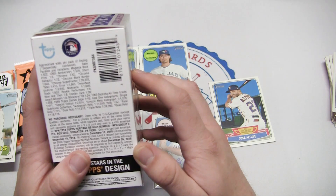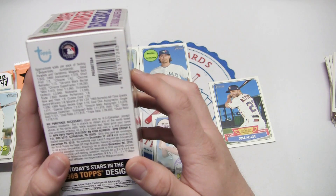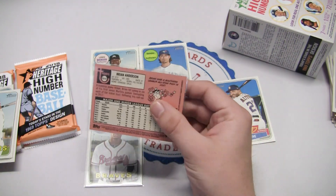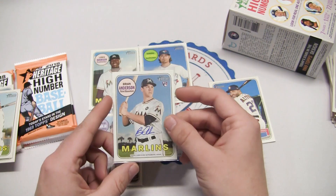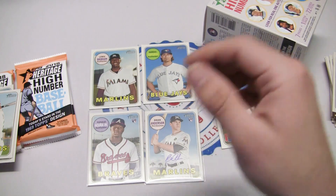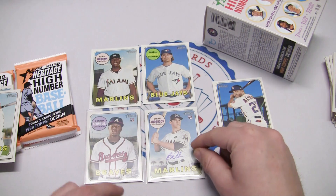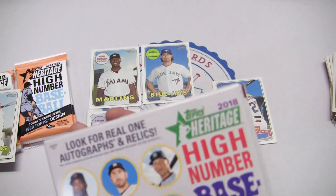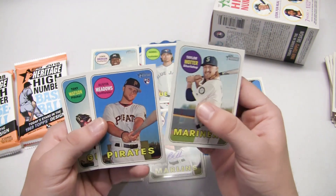Looking at autographs on the box: Real One Autographs are 1 in 411 packs. So this is a Real One Autograph — Brian Anderson. Players among the likes of Shohei Ohtani have Real One Autographs, so it's nothing on that tier, but it's still a sweet hit for a blaster box at $20. Wow, that's a sweet one.